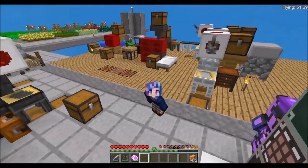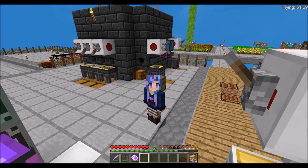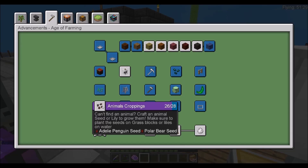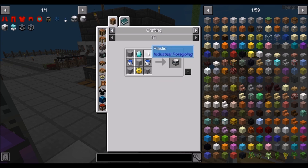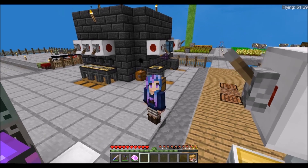Hello and welcome to Sky Factory 4. My name is Whisperfire, and at this moment in our progress, we need snow and plastic. The reason we need snow is so that we can finish the animal croppings to get an Adelie penguin and a polar bear seed. But in order to get snow, we're going to need to go into Industrial Foregoing to get a froster, but this requires plastic. So we need to dig into the latex processing unit and the tree fluid extractor — basically, we are going into Industrial Foregoing.